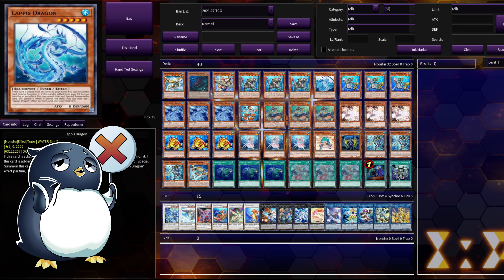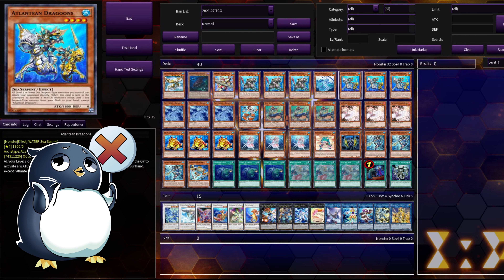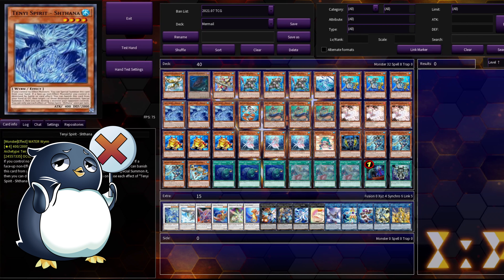We have one Lapis Dragon. If you need to get a tuner out on the field, simply search it off Dragoons and you're off to the races. Speaking of, triple Atlantean Dragoons — this card is absolutely insane. This card is literally just Benten on a water monster. It is not once per turn; every time it gets into the graveyard for the effect, you do get to search out a Sea Servant monster. You have a wide pool of cards you can search for. This card is so good.